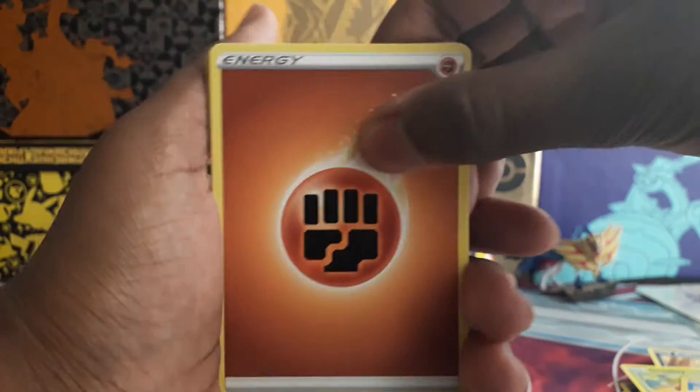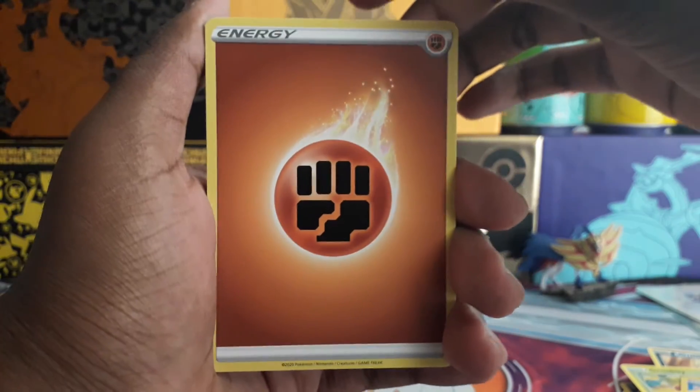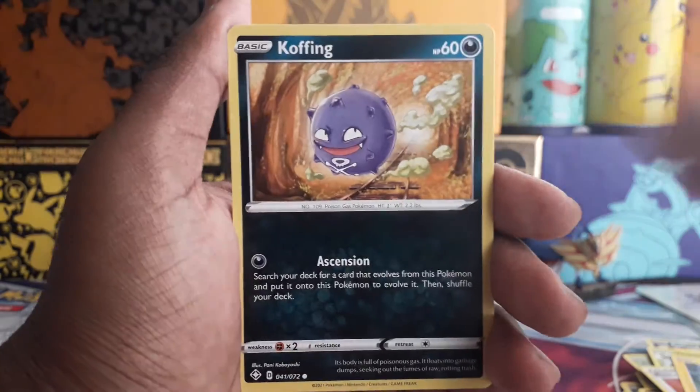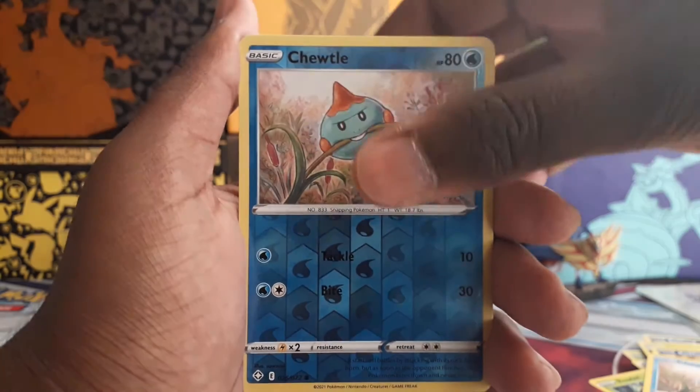Let's see if I can get something from these next two packs - maybe another shiny, maybe a V card. Fighting energy, Loxio, Thwacky, Rusted Shield, Shinks, Coughing, Trapinch, Rowlet, Chew Tool - Chew Tool again - and a Yen Mega regular rare.